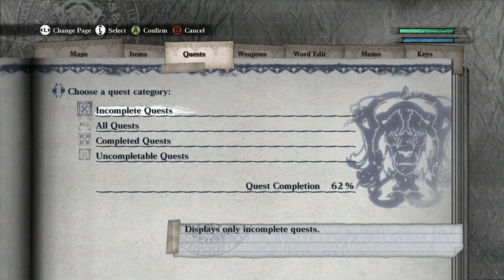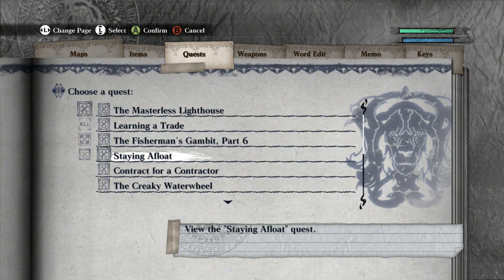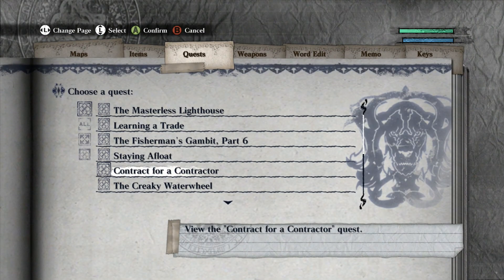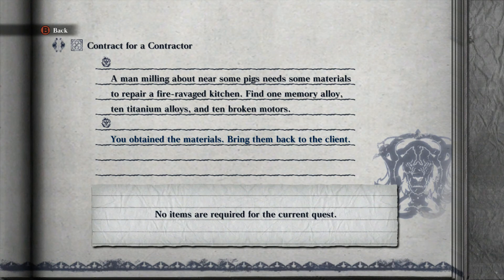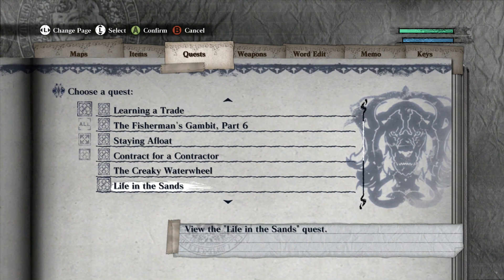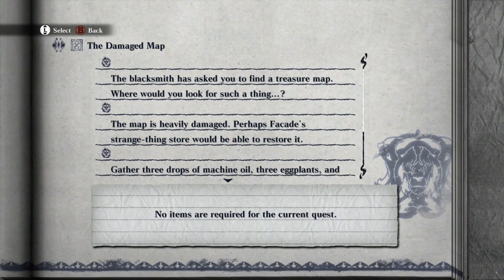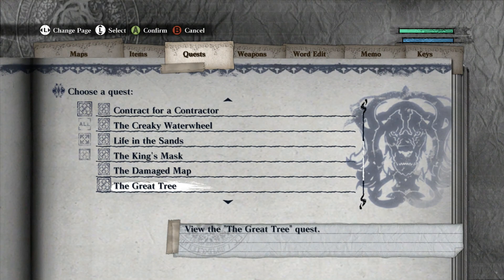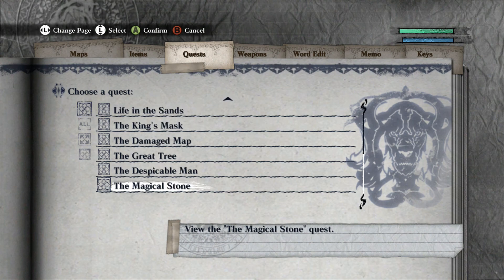So what are the things I need to turn in while I'm in the village? Man with the red sash by the docks needs materials to fix a boat. Man milling near some pigs needs some materials to prepare a fire-ravaged kitchen. Creaky water wheel — yeah, I have to go to the Strange Things store for that. That one's seafront now.